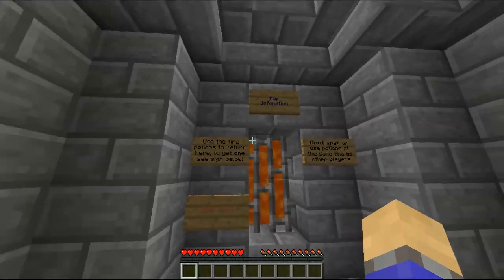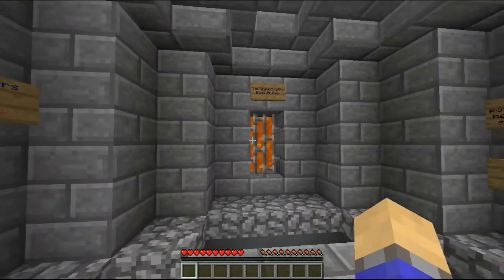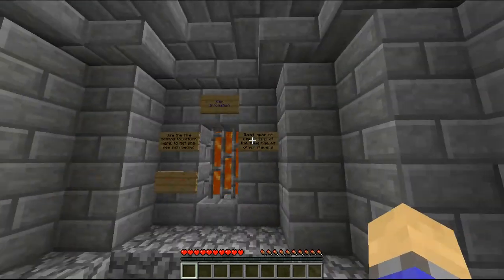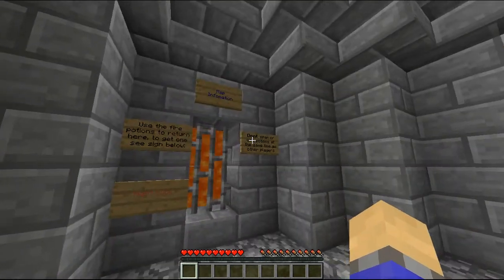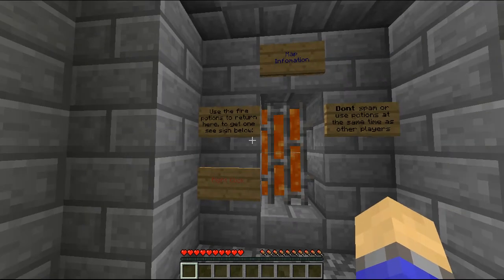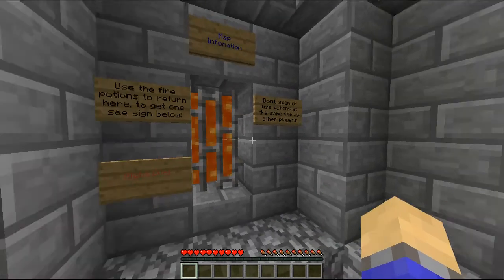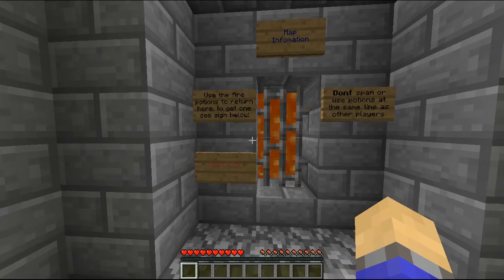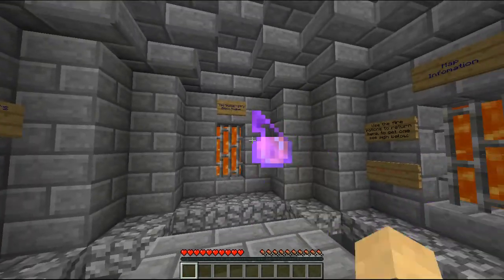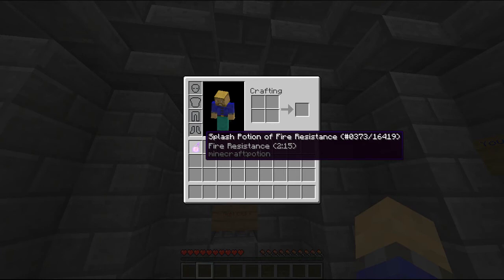In the moment I'm going to be showing you the small room. It's quite a small room. This map can be played multiplayer, but it works just as well on single player. You just come here — it's got some basic information. It says don't spam the potions or use them at the same time as other players. This map is compatible for as many players as you wish, and below is a sign which gives out fire potions, and if you right-click with that, it'll teleport you right back to spawn. So it's always handy — make sure you have one of them.